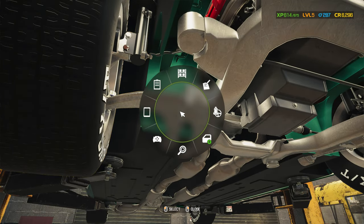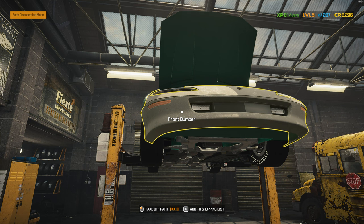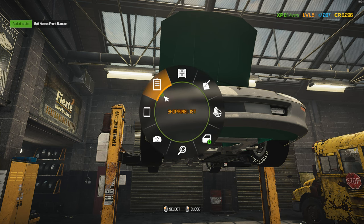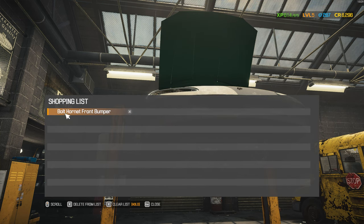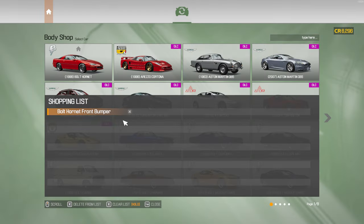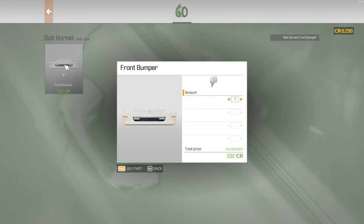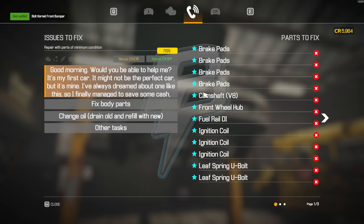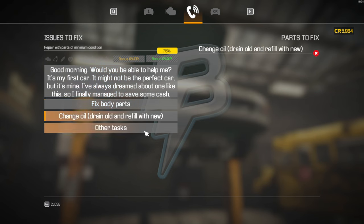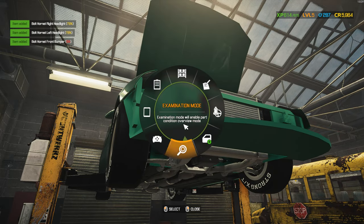The front bumper needs to be replaced. I want to share a tip: this is the one that needs replacing — just press X and you add it to the shopping list. So when you go into the body shop, you open your shopping list, go into the car, and this is how you find it. We've got the front bumper. Let's take this car apart and replace this bumper.